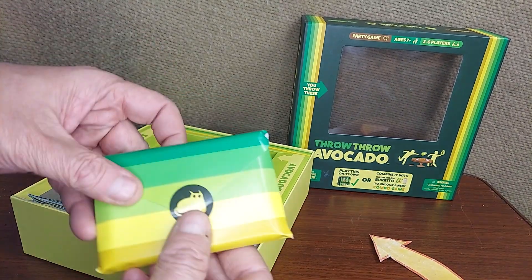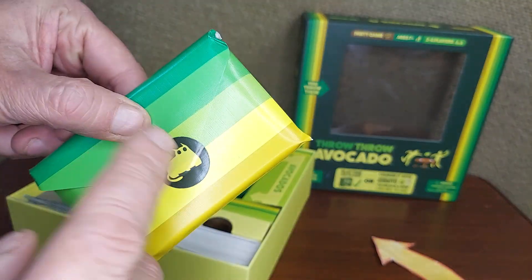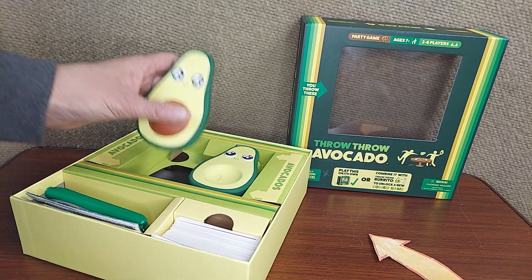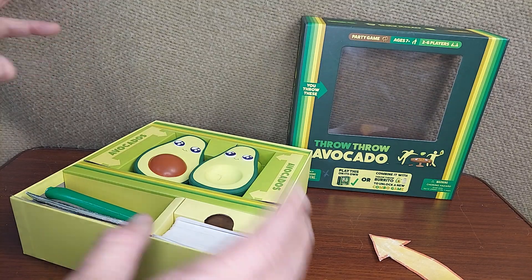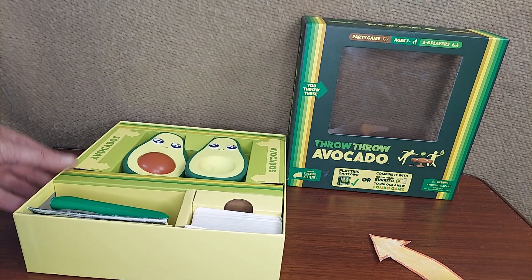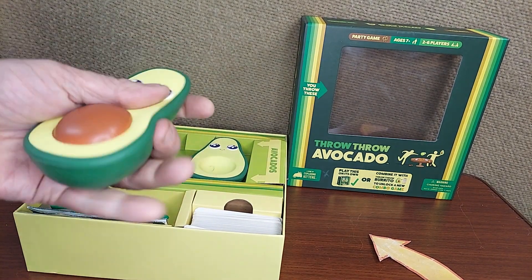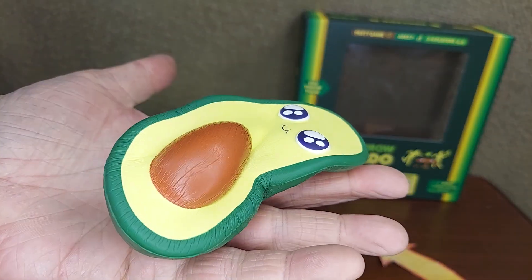What's neat is if you have Throw Throw Burrito, the original game, you can use this separate pack — you don't want to open it unless you have both sets — and you can have a game with both avocados and squishy burritos. Have a big room, have a place to run around. You're going to get everything you need to play the game here. It's a lot of fun and people are going to be throwing squishy avocados at each other. Hope this helps — we'll see you guys next week!